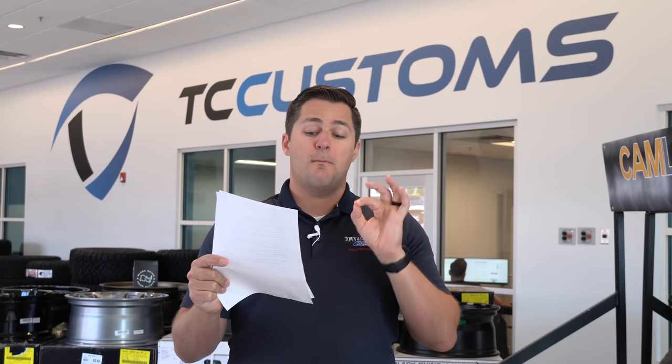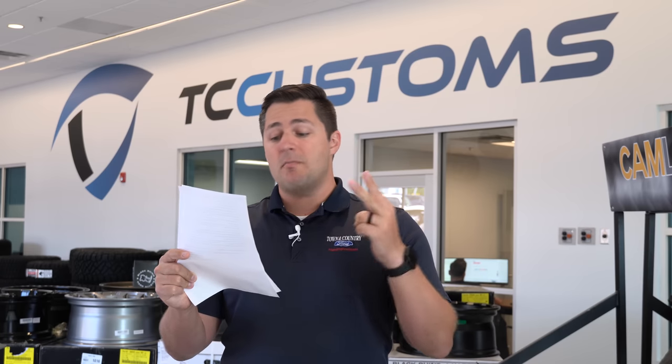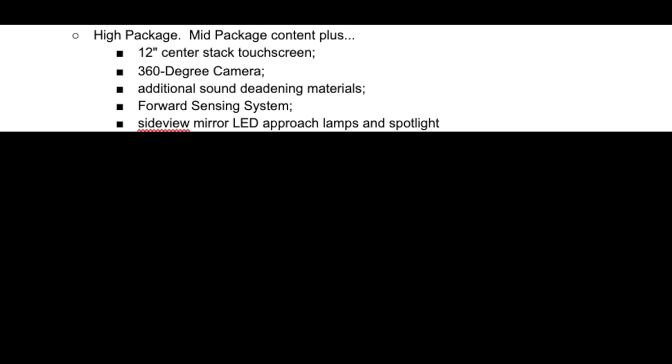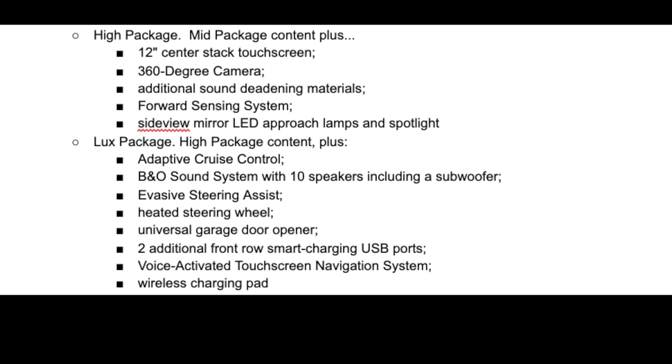Available options on the Wild Track include leather seats, the heavy-duty modular front bumper with heavy-duty steel bash plates — so you can upgrade that front bumper — plus the High package and the Lux package.